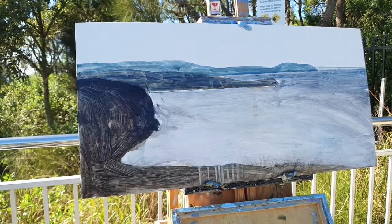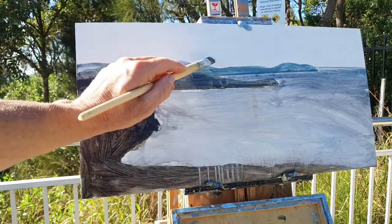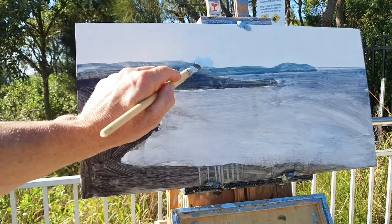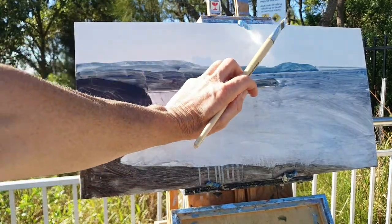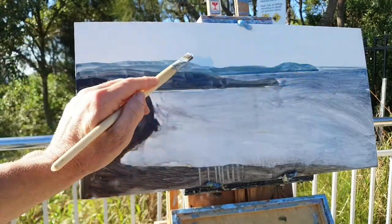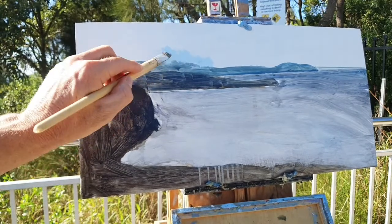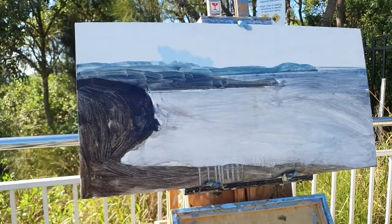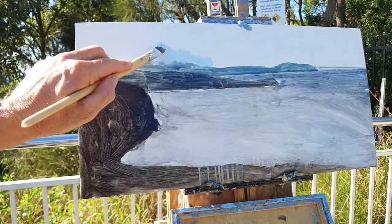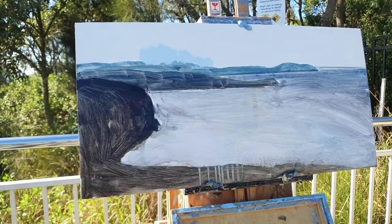I'm going to start the sky. The sky is really bright, so my light is coming from up this way — I'll be having it more lighter on the right. I've added a little bit of Pure Gum Turpentine to my paint to thin it out to a house-paint consistency. So we'll get the sky in.